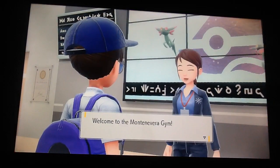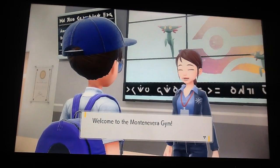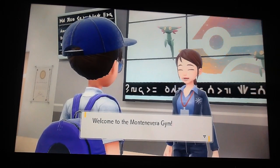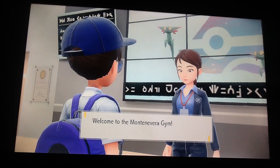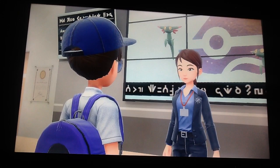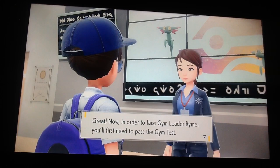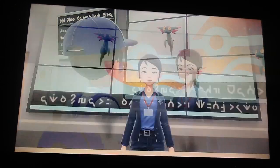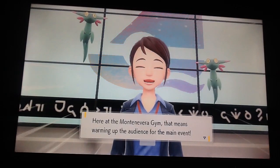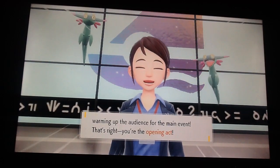Oh, a few Dreepy here — I didn't even realize. That probably means they're gonna have a Dragapult, so that's gonna be interesting. Welcome to the Montenevera Trivia Gym. Let me register you as a challenger — your name is Johnza. Yes! Now in order to face the gym leader Ryme, you'll first need to pass a gym test. What's the gym test? That means warming up the audience for the main event. Oh, it's an acting job, okay.